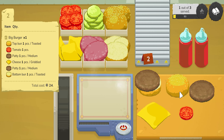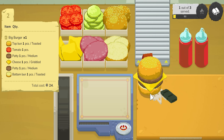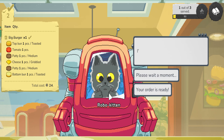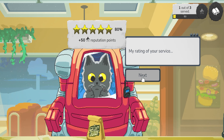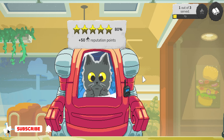There we go — so he wants it like that. Burger, cheese, another burger, tomato, and a bun. Let's send it off to him. Hello robo kitten. There you go, all done. Your order is ready. Another five stars. Perfect.